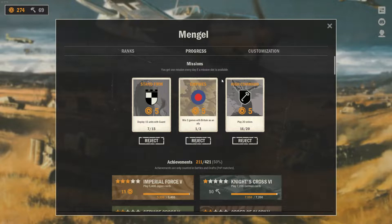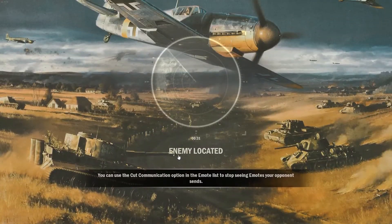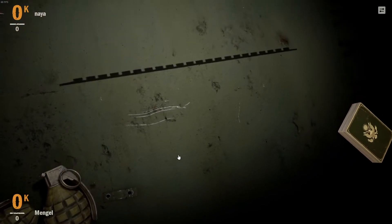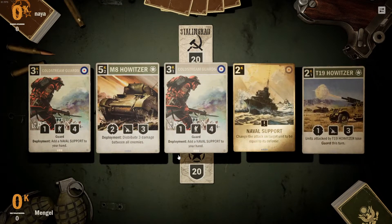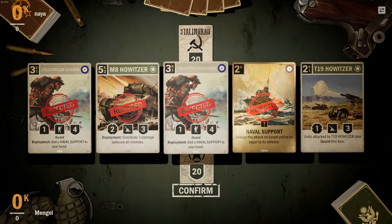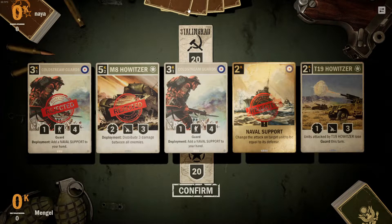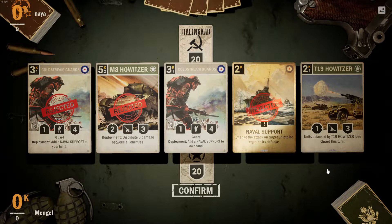Jumping in-game, my daily missions are 100% aligned towards playing with this deck: 20 orders, Britain's Ally, play guard units — great. So let's showcase this deck. We want Greyhounds and Naval Support early game. The opening hand is not ideal, but I'll hold on to one Coldstream Guard in case I go against an aggro opponent. The Coldstream will also put a Naval Support into my hand — a double-whammy extra value card. Greyhounds are my ideal opening hand.